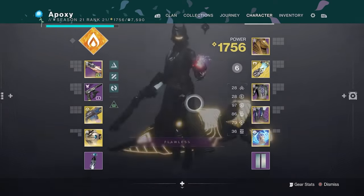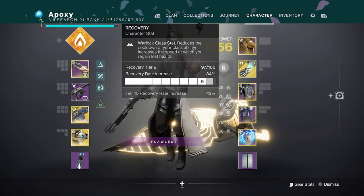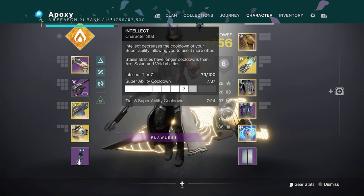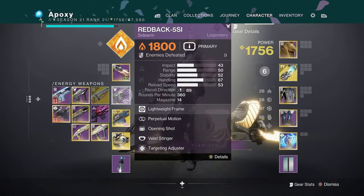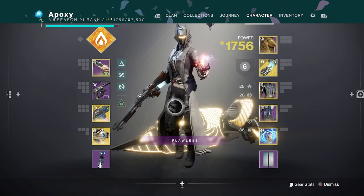For stats on this warlock PvP build, I like to run high Recovery, high Discipline, and decently high Intellect. Recovery is important because it reduces the cooldown of your class ability and increases the speed at which you regenerate lost health. Discipline is my second priority because it decreases the cooldown of your grenades, so you can get more of them out more often. Intellect decreases the cooldown of your super ability. Also make sure whatever weapon you're using in your secondary slot — solar, arc, strand, or void — the mods match up across your armor pieces for the best targeting and aim assist.